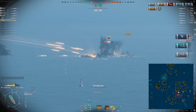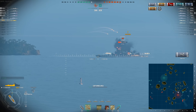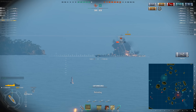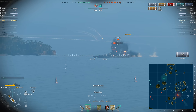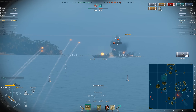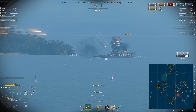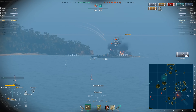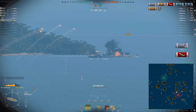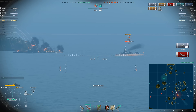We get two torpedo hits — fantastic! 1,700 points of damage causing a flood. He's already on fire and taking a massive amount of damage. Beautiful AP — look how much AP does when you're given a side target. You want to aim for the mid of that big fat side. We get another 1,600 and he actually floods — he dies to our flood.